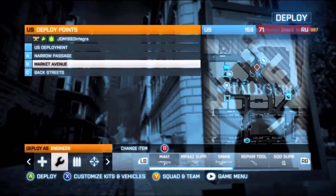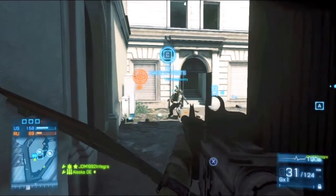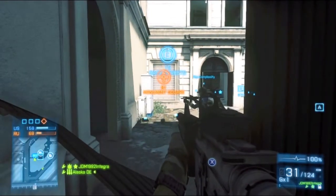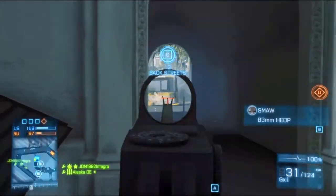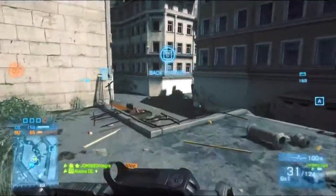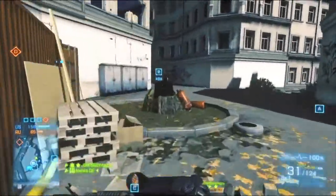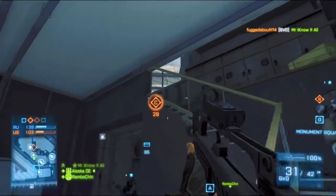Right now we're going to spawn again as US on C — we have A, D, and C. We spawn in the corner again. This just goes to show: even with people on the flag and it not being captured, that corner spawn is a high-priority spawn. Be mindful of that when spawning in on C in a pinch, especially if you're US and they're pushing from the Russian deployment through those arches.